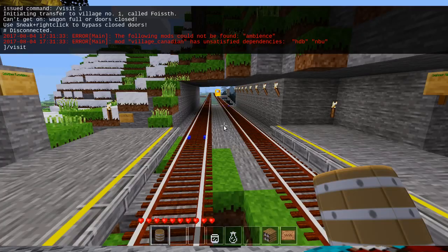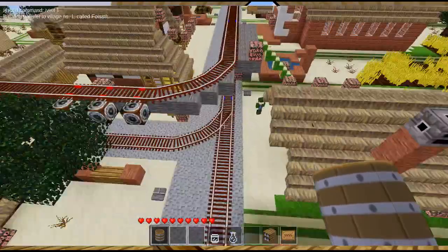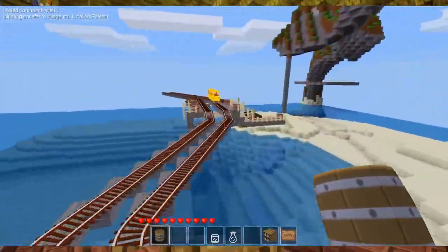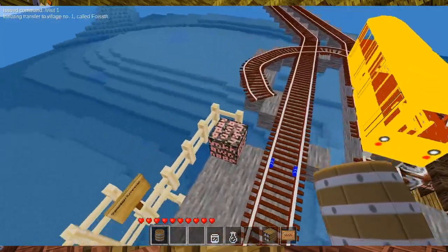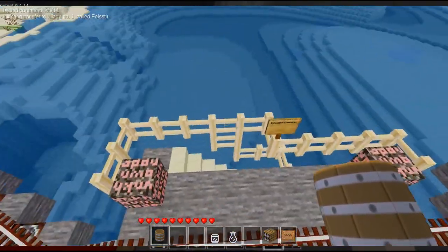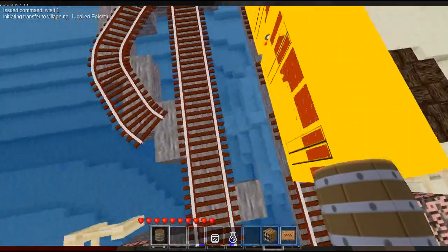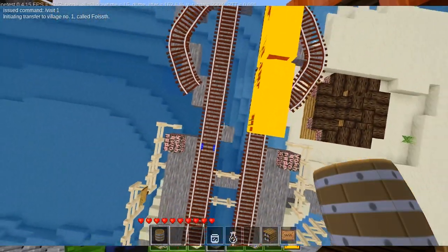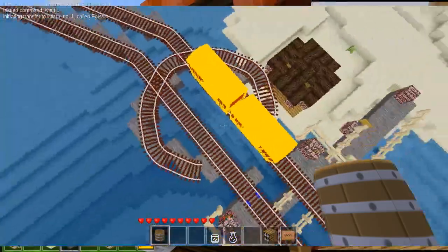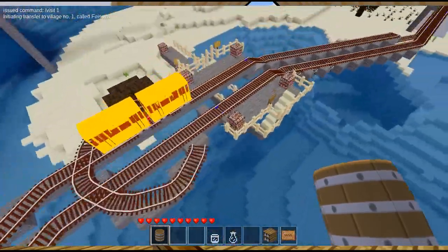Let me show you the other side with the end loops. Here we have our platform, and then we reach the loop. Here's what an end loop looks like: the train departs here, curves around this loop, and comes back.